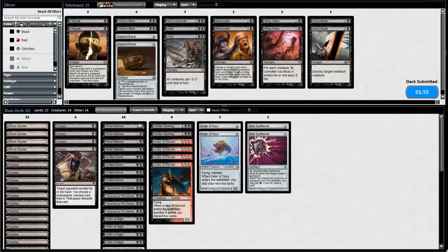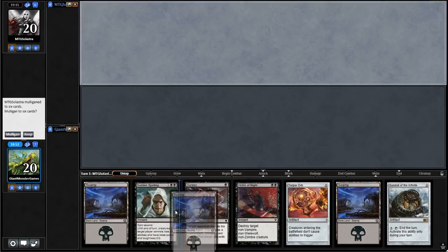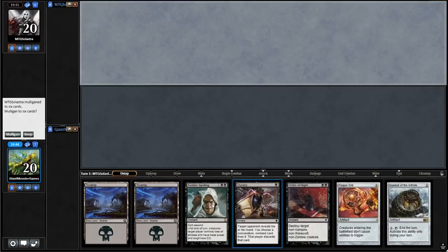Now we're waiting for our opponent, and they've decided to keep their opening hand. I'm thinking we keep this opening hand too — we can Duress our opponent right away. Sudden Spoiling is nice, though not the most amazing for us. Victim of Night is not amazing either. But having Torpor Orb is good — it's a good opening hand, not an amazing one, but we're going to keep it. We're on the draw, so we have an extra draw, which is nice.